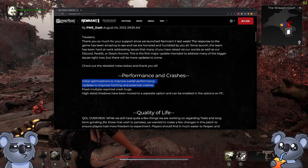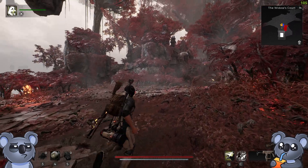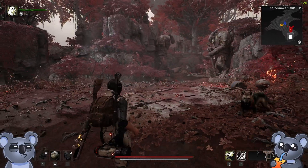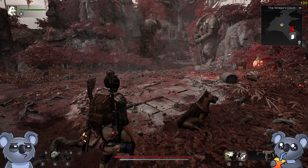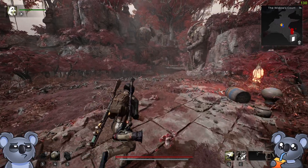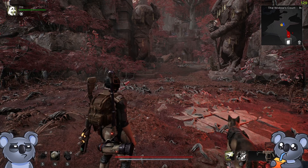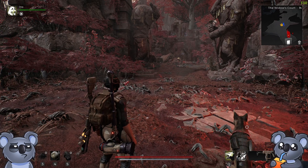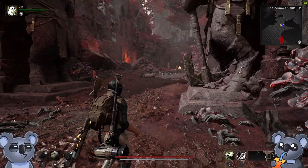I didn't expect much going into this, but upon booting it up it seems like I'm getting a solid 20 to 30 FPS improvement. Before, the zone was giving me around 100 to 110 FPS, and now we're sitting between 120 to 140, even sometimes hitting 150.